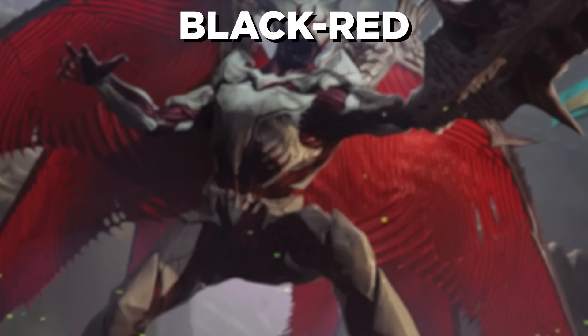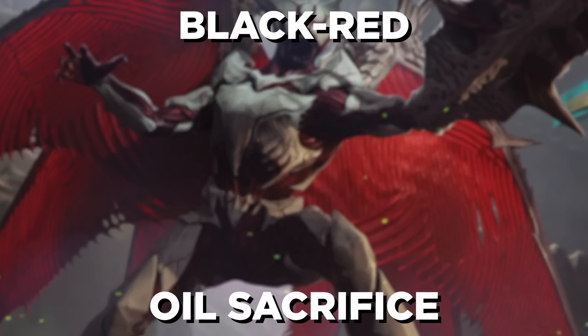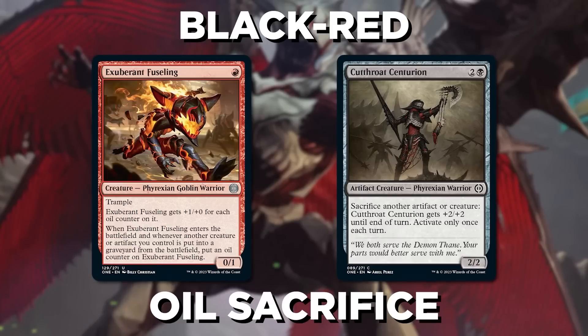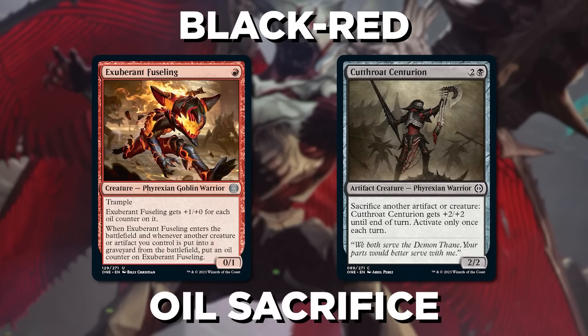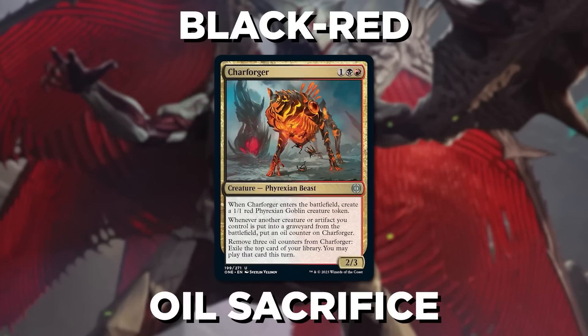On to Red-Black, it's time to get a bit oily with Oil Sacrifice. To the surprise of nobody, Red-Black is aggressive. Cards like Exuberant Fuseling get bigger as your other creatures and artifacts die, and then cards like Cutthroat Centurion help you get there. And if you're able to pick up the uncommon Char Forger, that will certainly help you get the job done.